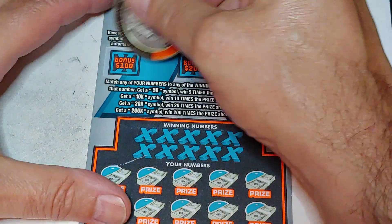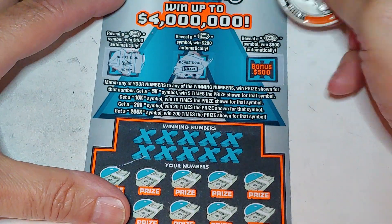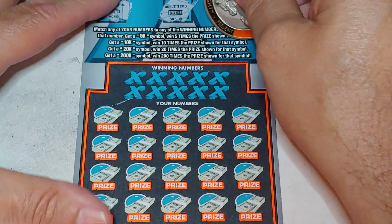So, let's see. What do we have? Do we have anything underneath here? We have money, but no good. And a silver bar, and a diamond. So, nothing up top.